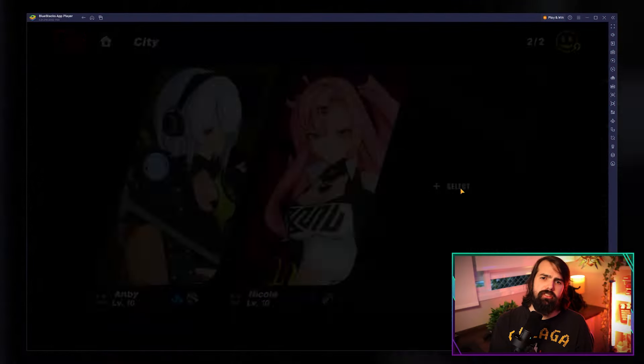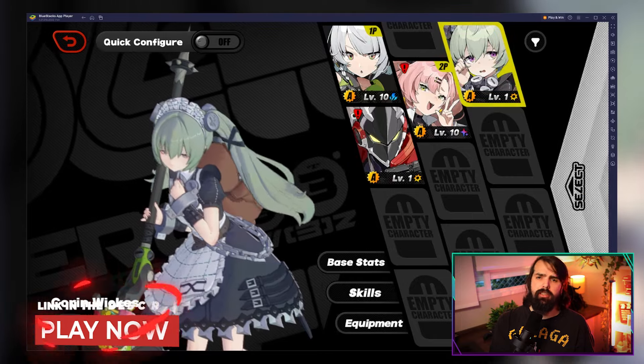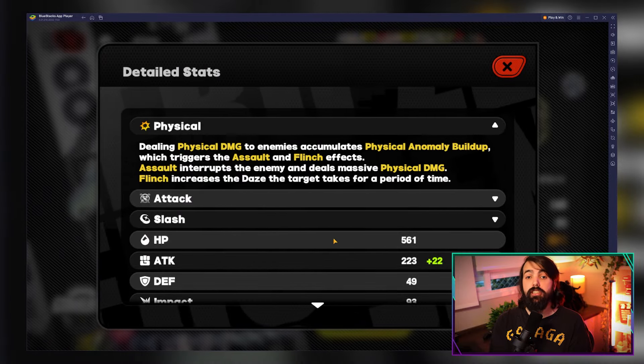You must upgrade your Drive Discs to enhance their stats. Every two levels, you'll either add a new random stat or improve an existing one, depending on the number of stats. Higher ranked Discs can be upgraded further for more significant boosts.